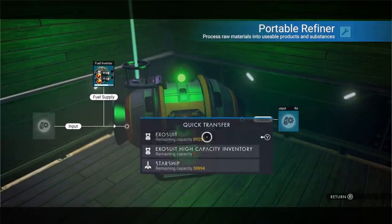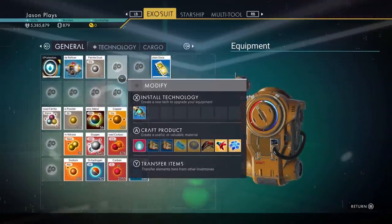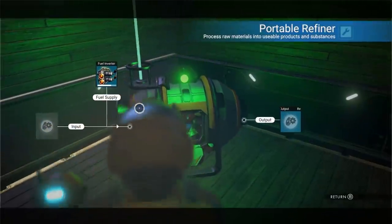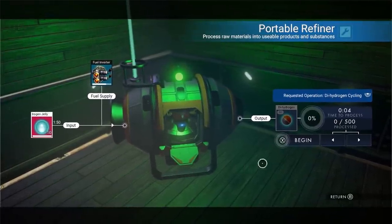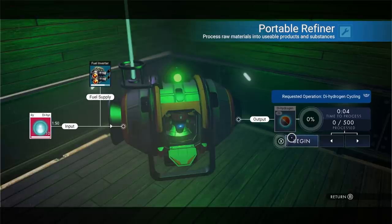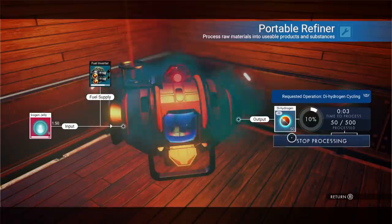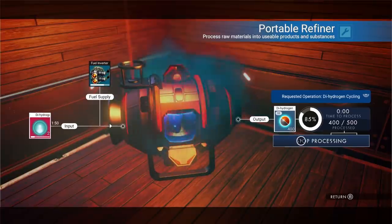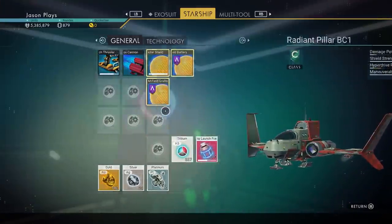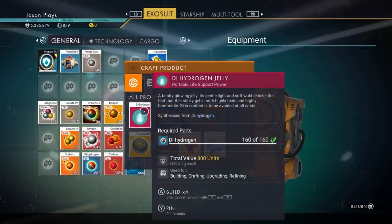You can keep doing that over and over. For example, if you make 10 dihydrogen jellies it costs 400 dihydrogen crystals, but if you put all 10 jellies into the portable refiner you get 500 back — you just gained 100 dihydrogen crystals. The more you make, the more you gain. Look at that — easy as pie! So if you're low on dihydrogen crystals you can totally do it that way, and that's actually an introduction to what we're going to be doing with the medium refiner.